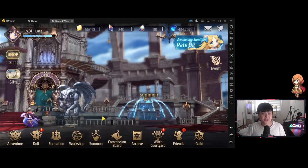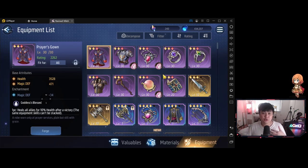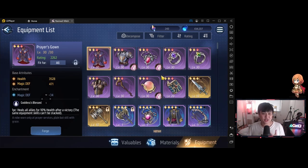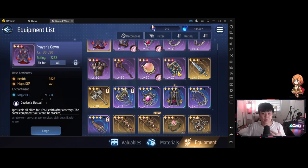My equipment is probably what is most lacking in my account. Welcome to my poor excuse of an equipment box. The highest level things I have is level 30 purple gear. However, today I started farming the level 8 equipment gear for the destroyers because I wanted to juice up my Ella in preparation for broken lands. I think she is quite a solid character.